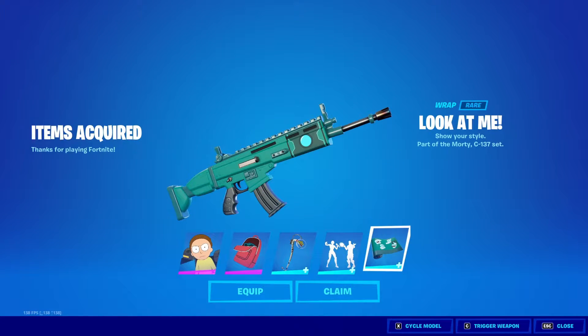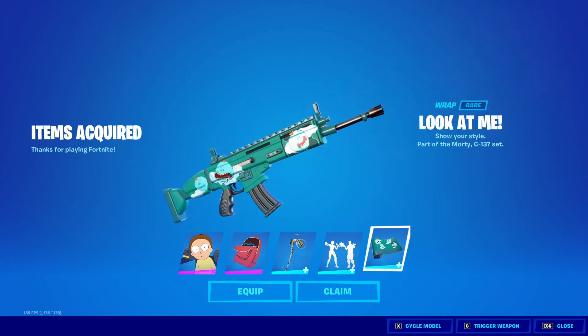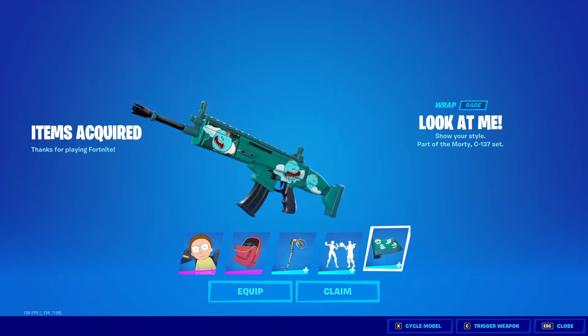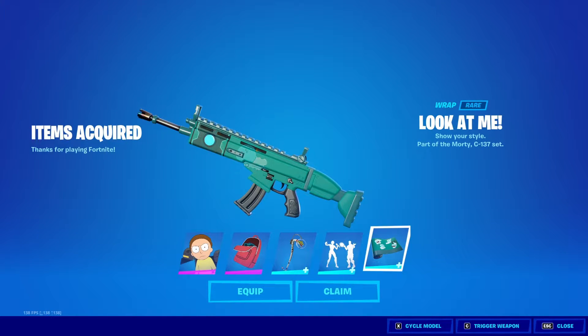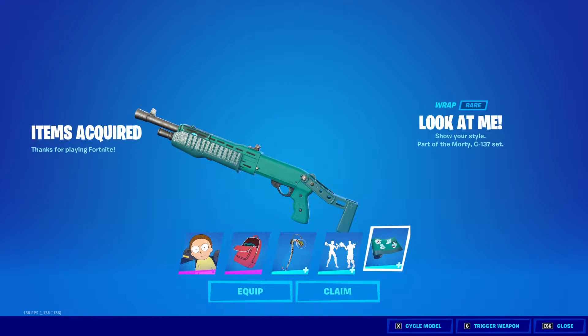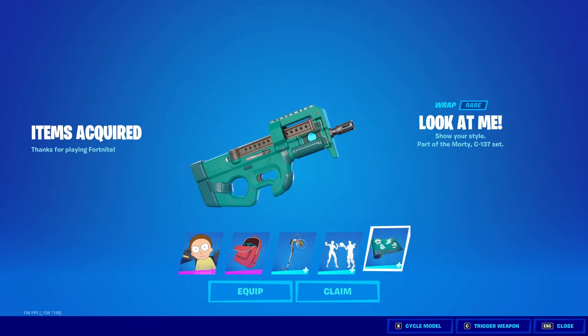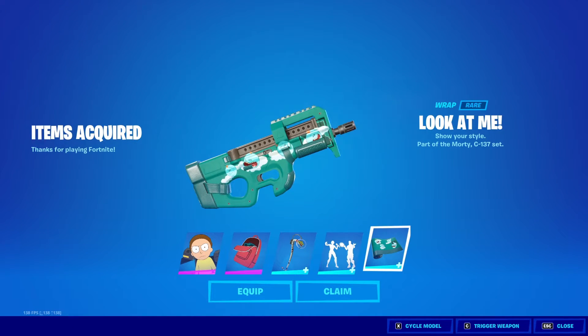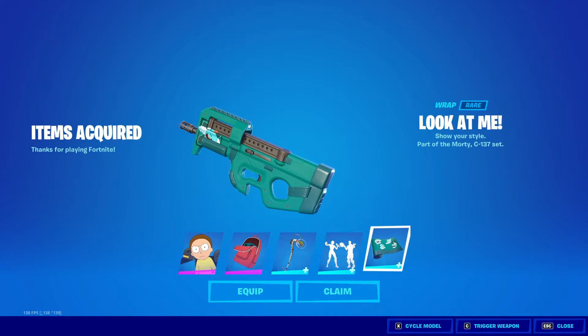We got the Get Shrifty emote — it's copyrighted, that's why we can't hear it. And we got the Look at Me rap. Let's see how it looks when it triggers — oh wait, Mr. Meeseeks appears and then disappears. That's how it looks with the other guns too. They appear when you shoot something, and then they disappear, and then you have to shoot something again and they appear again. That's very neat, I like that.